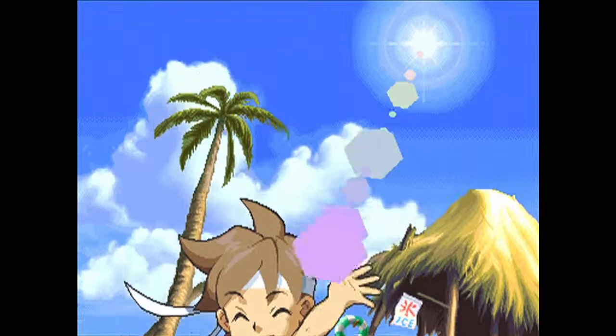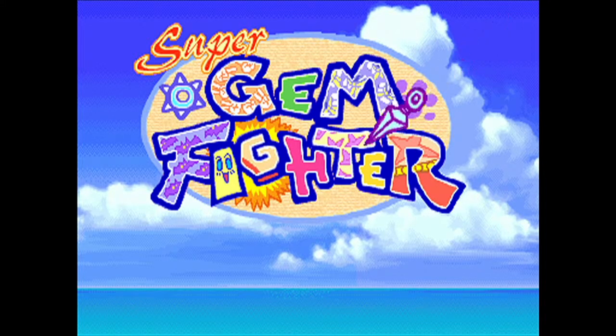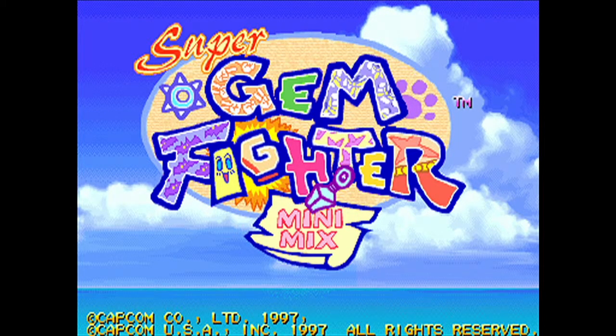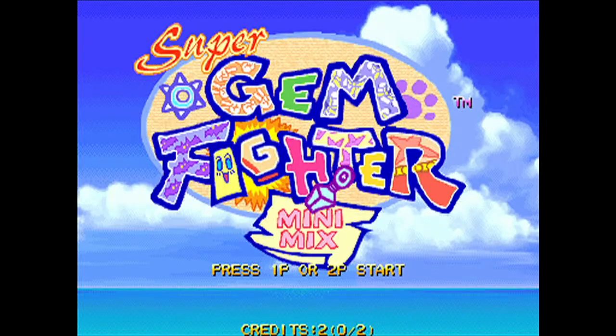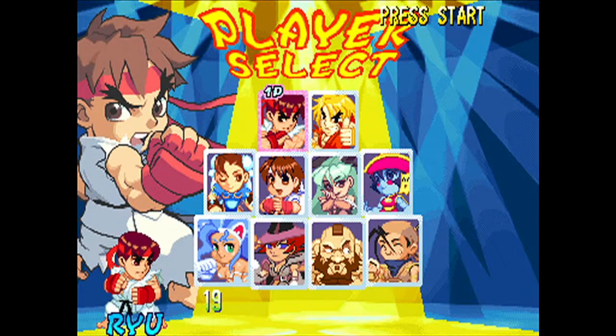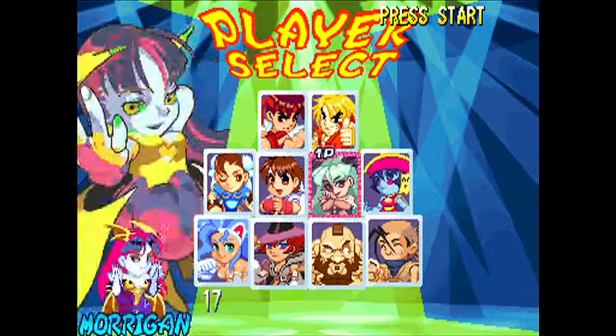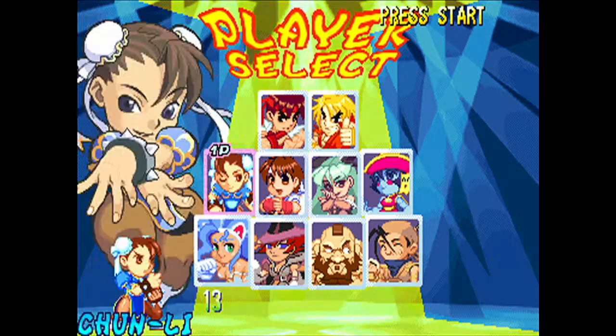It's clearly a Street Fighter game, but it's got characters from other Capcom games in it, which is awesome — elements of the Versus series, but it's not a Versus game. Let's jump straight into it because I love it. The game's got quite a small character roster for a Street Fighter game — you've actually only got 12 characters. Two of them are kind of secret, but they're just selectable on the character select screen. You just press left and right on Ryu and Ken.